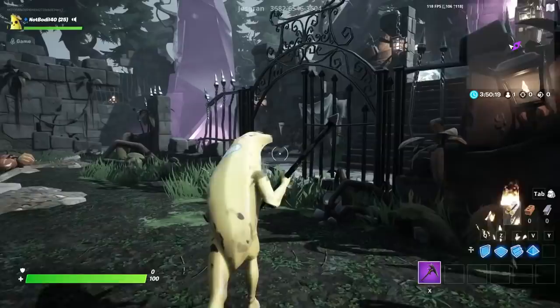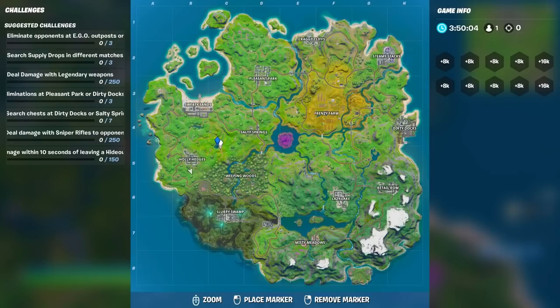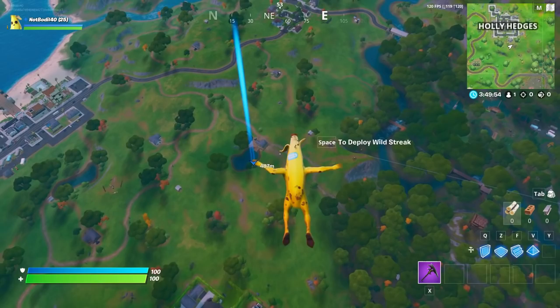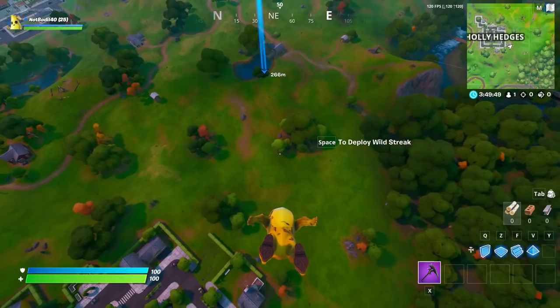We still have to go back to the hub to reach Flopper Pond, which is near Holly Hedges. It's a little pond — kind of like a lake but smaller, probably man-made. So to recap: first location was Boat Lounge down near Misty Meadows, second was Coral Cove up top, and then this pond called Flopper Pond. Once you touch it, the challenge should be complete.